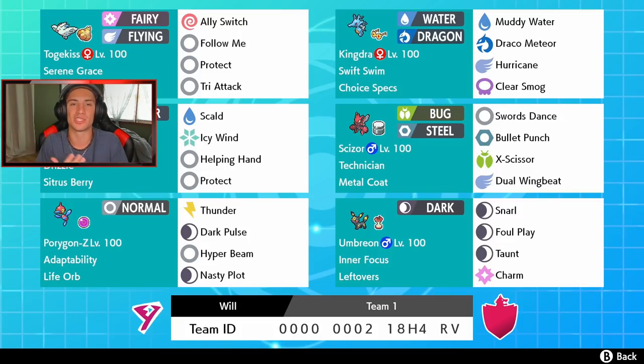In the final spot we got Umbreon — I'm not even sure when was the last time I used Umbreon. One of my favorite Eeveelutions, I just love its look. It has Inner Focus so it cannot get flinched. Leftovers to recover some HP. Snarl to lower special attack, Foul Play for nice damage, Taunt, and Charm which lowers attack by minus two — that is so huge.